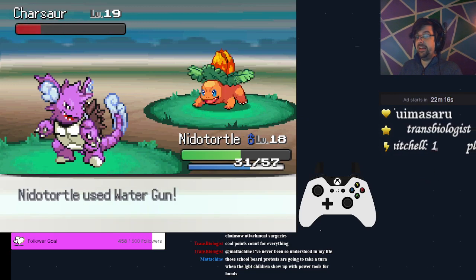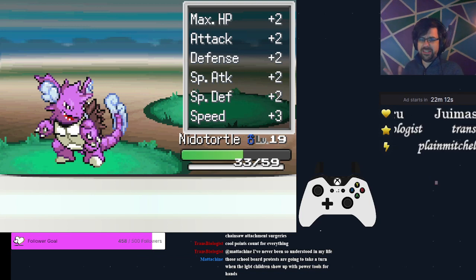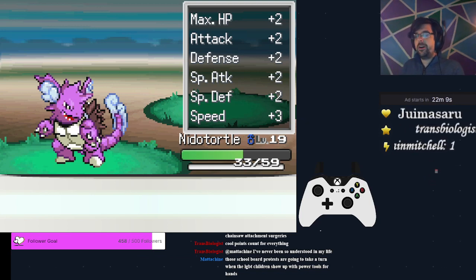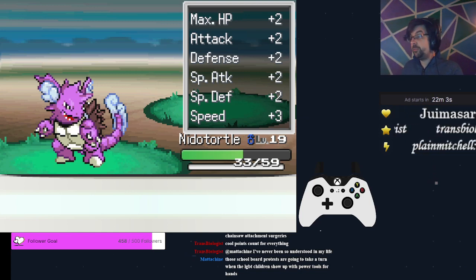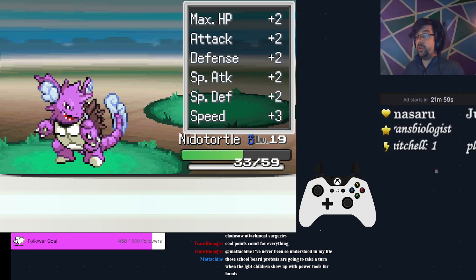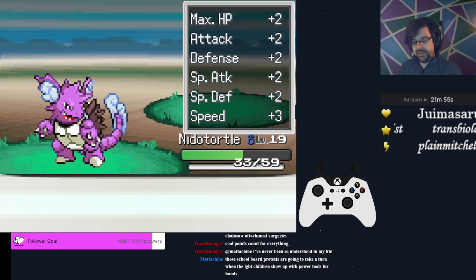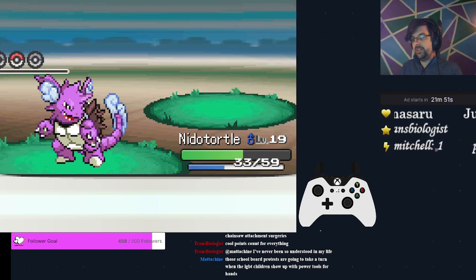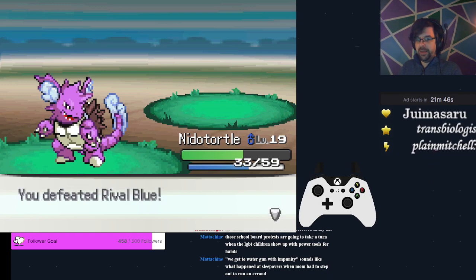This is a no-concern situation unless we have roughly 20 HP. The Charsaur has Takedown, which I have seen do over 22 HP damage, and it's gross. So if you need to take a quick safety heal you're welcome to, but just keep in mind that Takedown damage is going to be in the 17 to 22 point range, so a standard Potion may not cover it. For Abra, we have Bite — we don't care.